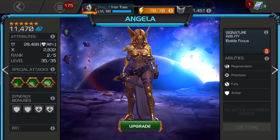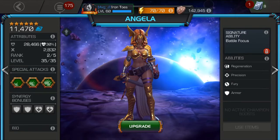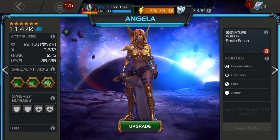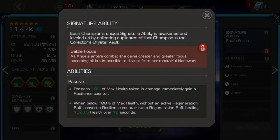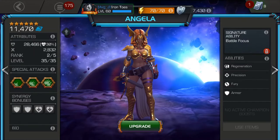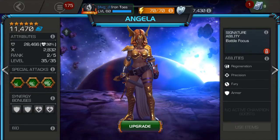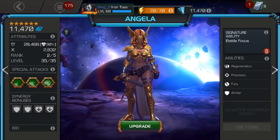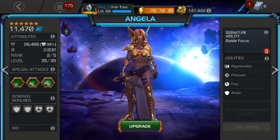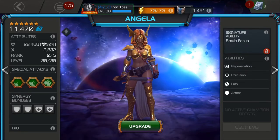Angela at rank 2 6-star has 28,000 health. Now that's pretty run-of-the-mill for a rank 2 6-star or a rank 5 5-star, but she can take a hit. She has a regeneration ability — every 10% of her health lost, she gains 5% of it back. On top of that, she has the adrenaline mechanic because she's a 6-star, so she gains 30% of her health back as long as you can keep hitting the opponent after you've lost health. So yeah, it's 28,000 health, but in a long-haul battle it's more like 40,000 to 50,000 health. It's pretty ridiculous.